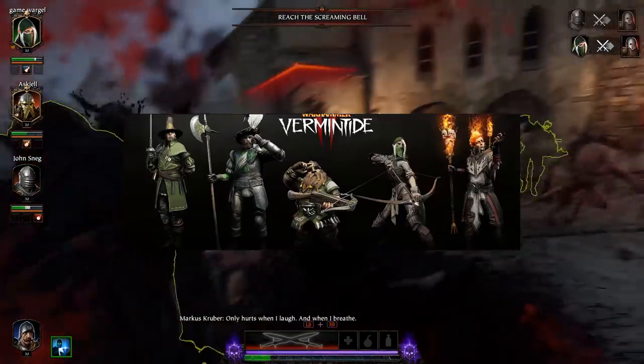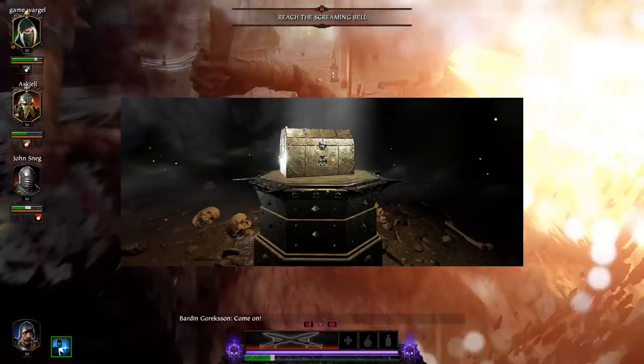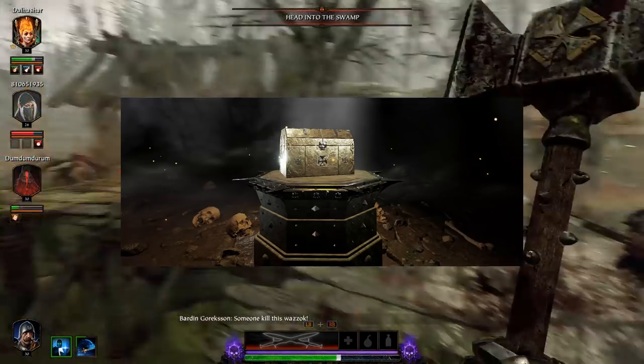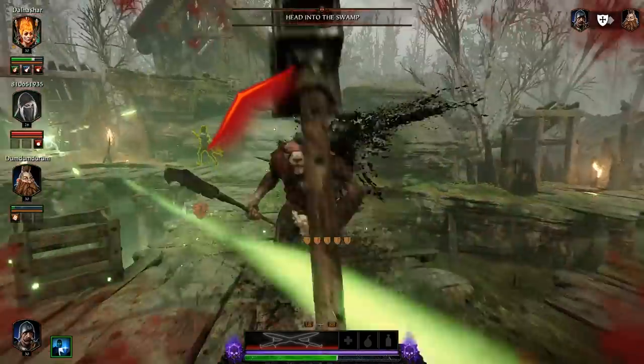If you're looking for cosmetics, your best bet are Commendation chests. These are the chests that are given every time you level up, and they seem to be the most effective way to actually grind for cosmetics.